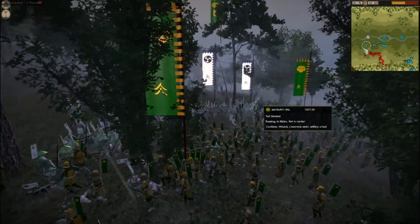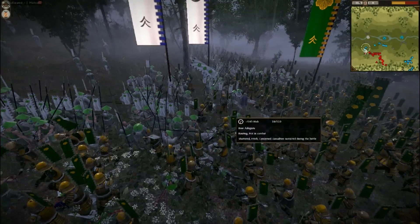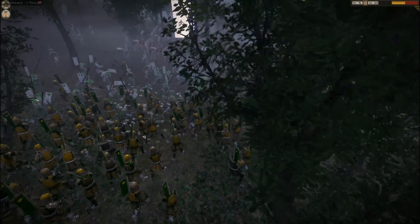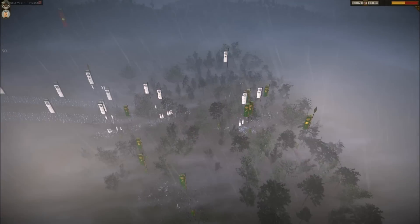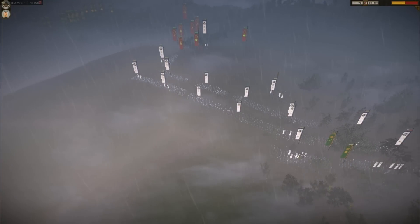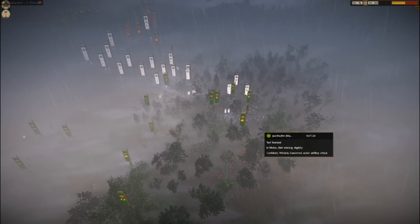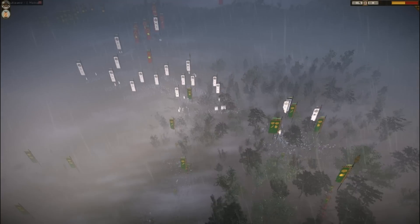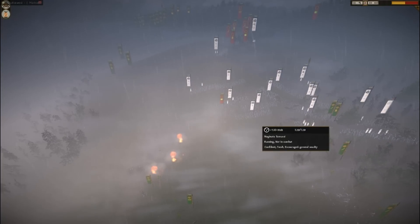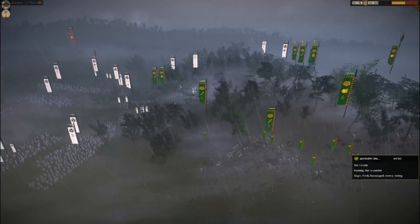That Yari Cavalry unit is getting chewed up — it should have been pulled out and another charge would have done more damage. Up top there's some Yari Samurai and Yari Ashigaru fighting Katana Samurai in the trees, and those Ashigaru units are going to get quickly overrun. Justified is doing a very smart thing: instead of walking up the hill where his opponent is obviously camping, he's going into the trees for archer cover. Even if archers shoot at him, they're shooting into trees in the rain, which nerfs their arrows hugely. And now Webb is actually leaving his hill advantage.